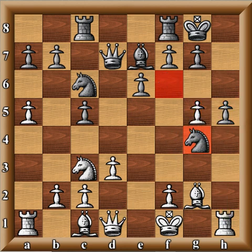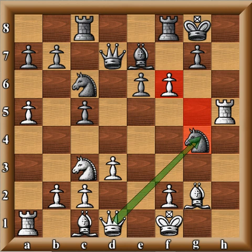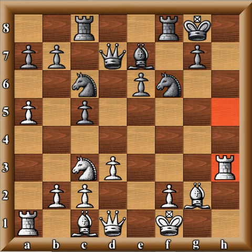Knight G4. Rook takes H5. F5, opening the position. The Knight is hanging, so the Knight must capture. Tempo on the Rook. Rook drops back to H3. And now Knight to D4.